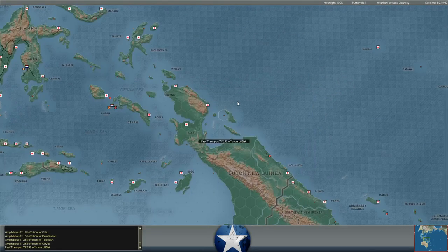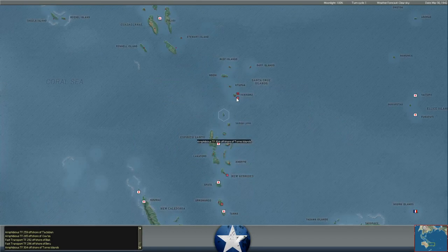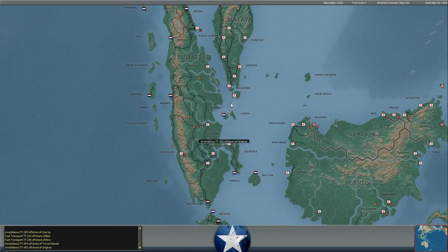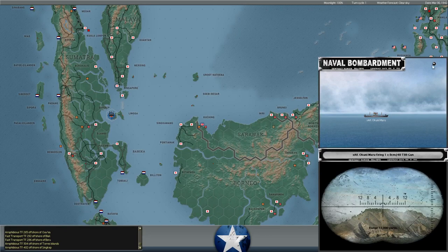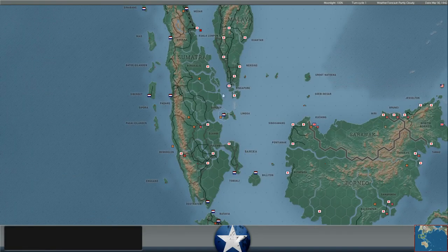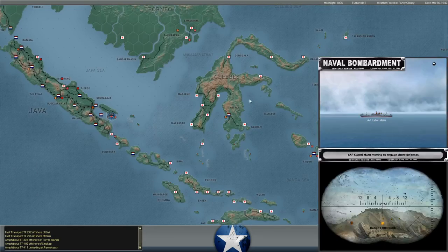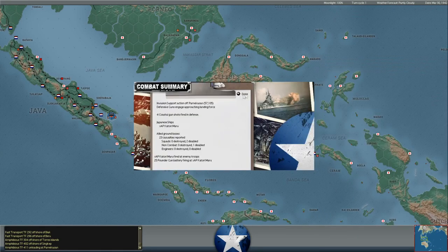The Japanese are sort of filling in the gaps of places they haven't taken yet, including some unoccupied bases in the Dutch East Indies, the Gilbert Islands, and other places that are still technically controlled by the Allies but which the Japanese would want to take sooner rather than later. It's less of an issue for unoccupied islands, because an inefficient unloading doesn't really hurt the Japanese there. But it definitely hurts in places like Palembang or Borneo where the Allies have troops and the Japanese need to land in front of Allied forces.